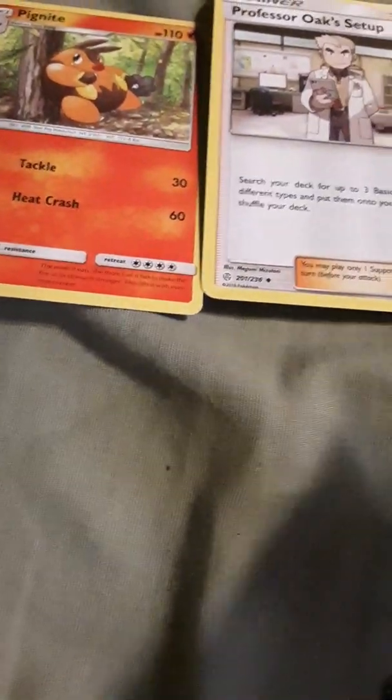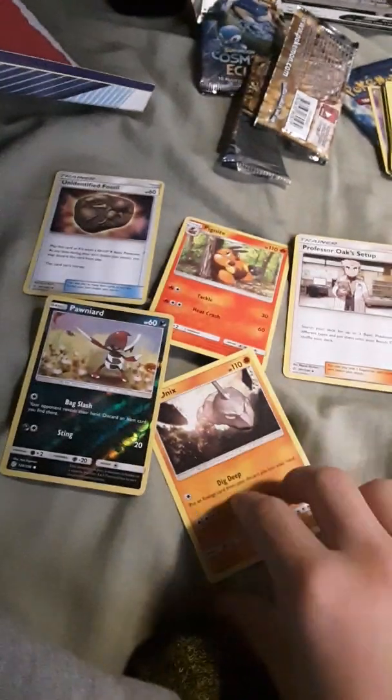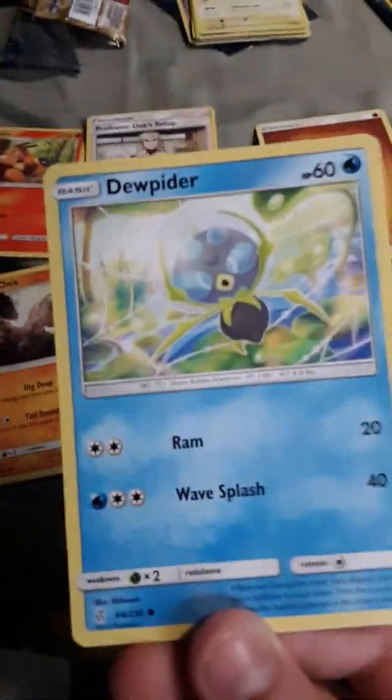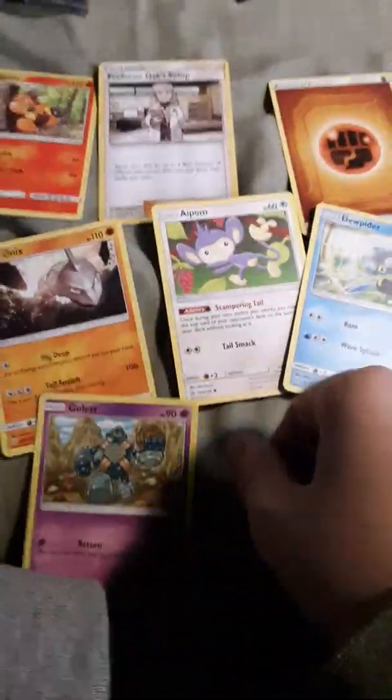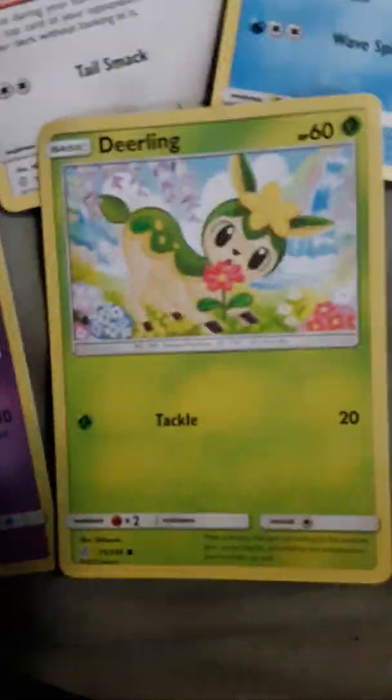If I get like the shiny Charizard, then that would be very lucky. Sawk — I don't know how to say that. Pawniard — see, I don't know how to say these. Laugh at me in the comments, I don't care. Onix — third Onix today. I can just have an army of Onix. Aipom. Dwebble. Gallade. Last card — Deerling. That's a cute card, Deerling's pretty adorable.